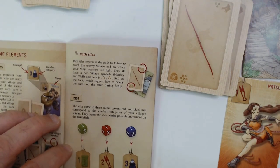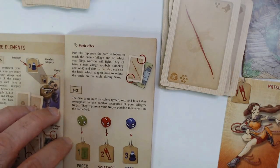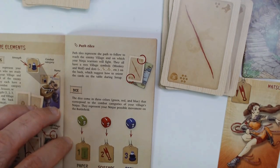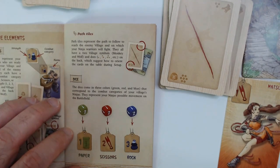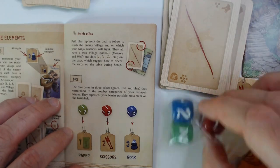Dice come in three colors — green, red, and blue — that correspond to the combat categories of your ninjas. They represent your ninja's possible movement on the battlefield. Paper, one scissors, and rock up here.